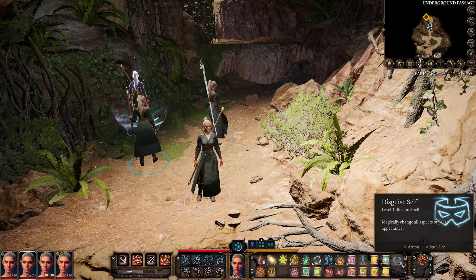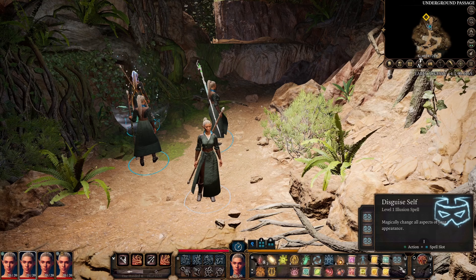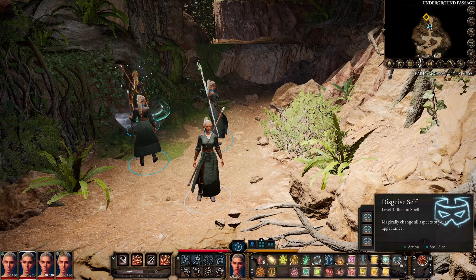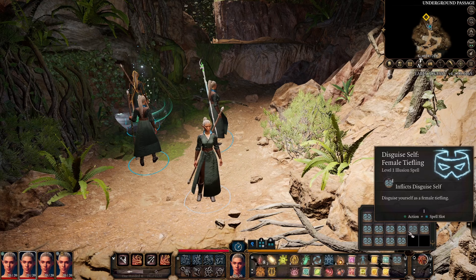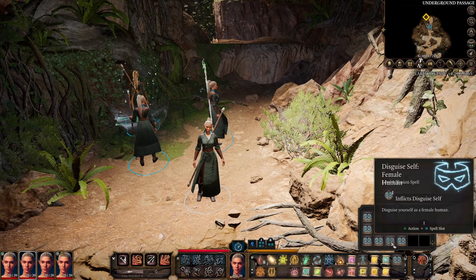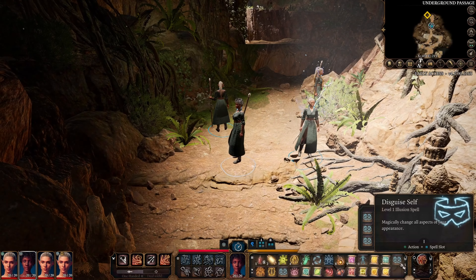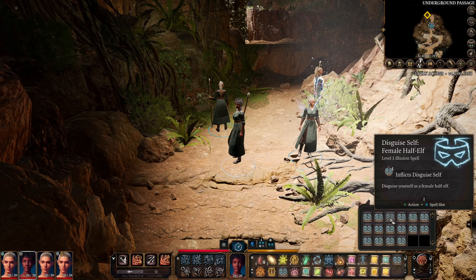For our fourth spell, Disguise Self. It doesn't require concentration and can only be cast using a level 1 spell slot — there's no option to cast it with level 2. When you click on Disguise Self you get to choose from female and male versions of every race currently available to you as a player character. So maybe you want to be a female human — cast it, and now your character is a female human.